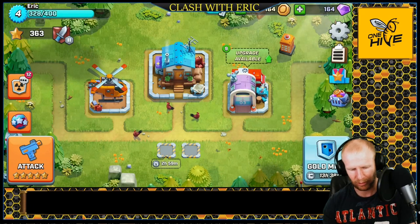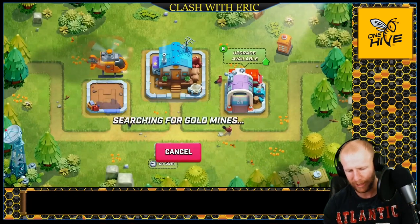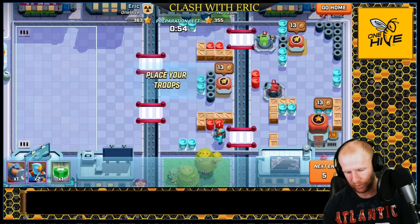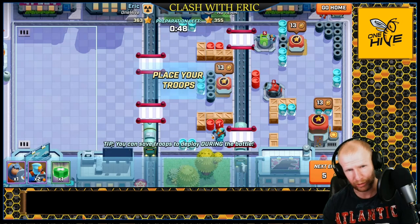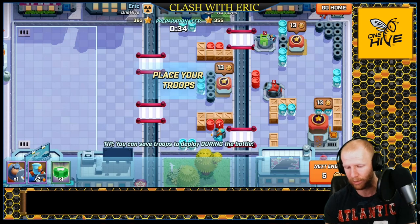Let's go see if we can smash some bases and get gold. The army I've been using is a gorilla, two lasers, and a heal spell — it's been working pretty well. Whenever you go to attack a base, notice the gold shown above the base and mines. You pay five gold to search for a base, so if they show no gold above their mines it's kind of pointless, but since armies don't cost anything, you might as well hit it anyway.